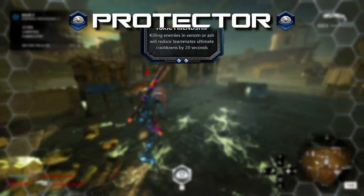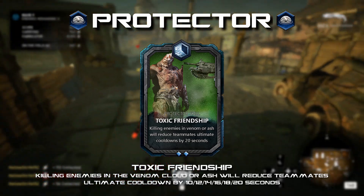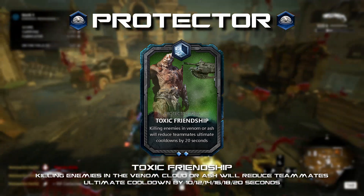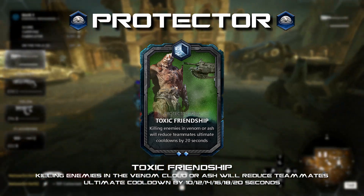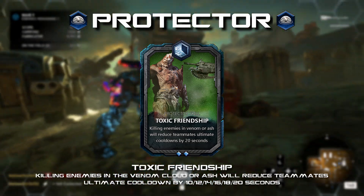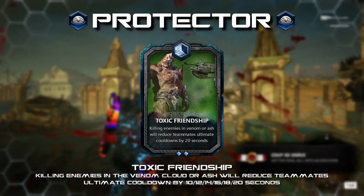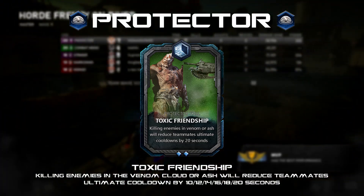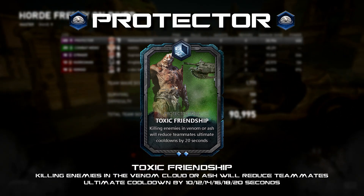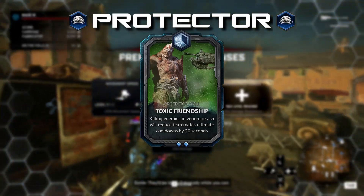Toxic Friendship: killing enemies while in venom or ash will reduce teammates' ultimate cooldowns by 10 to 20 seconds. This sticks with the idea of the Protector tanking and protecting other classes, while also giving an escape-specific card to this class. Escape hives with longer ultimate cooldown mutators, or classes like the Pilot or Demo, would really benefit from something like this. Previously only the original three classes — now the Anchor, Blademaster, and Tactician — had any escape-only cards. This aims to change that.